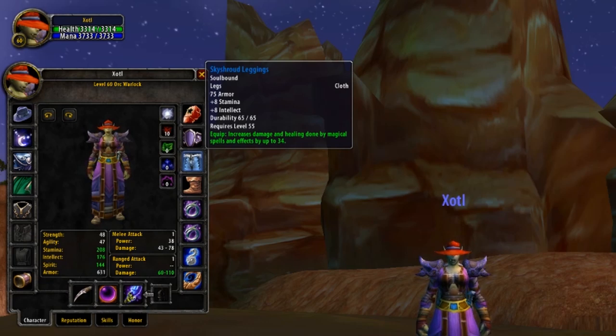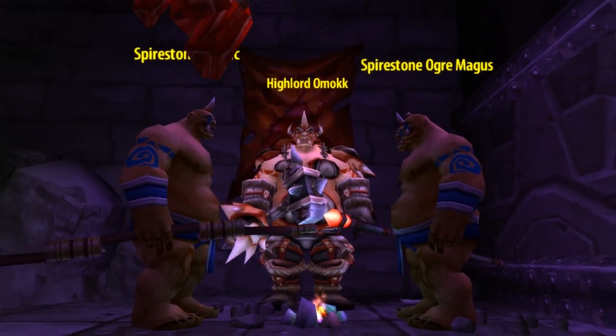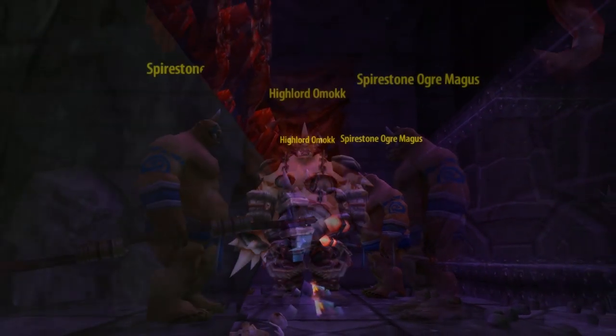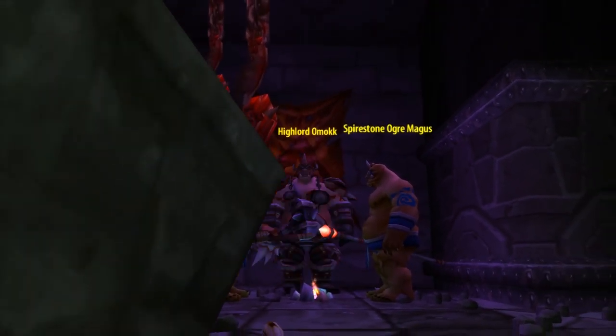Next up are going to be Legs. Again, these are the same as for PvE — all casters want these legs. I'm of course talking about the Sky Shroud Leggings: 8 stamina, 8 intellect, and a huge amount of spell damage. These legs have it all. The Sky Shroud Leggings drop from the first boss in Lower Blackrock Spire, which is an Ogre named Highlord Omak, at about a 14% drop rate. As he's the first boss and relatively easy to farm, you can often find groups just farming him for these legs alone.